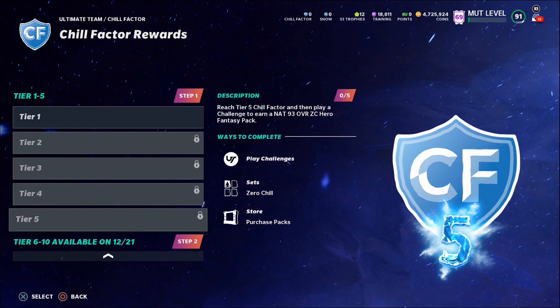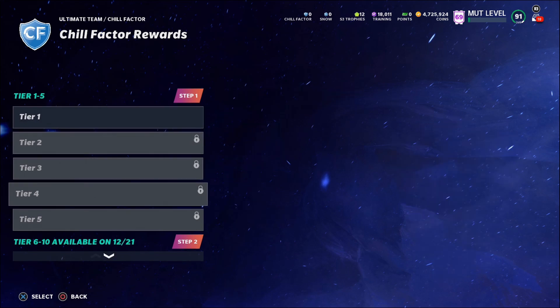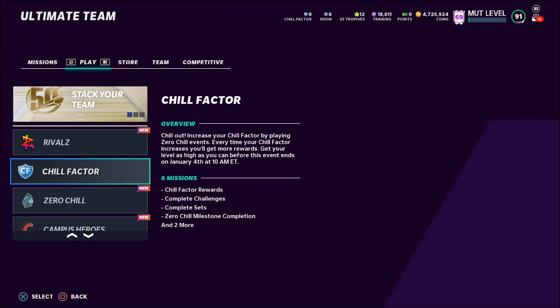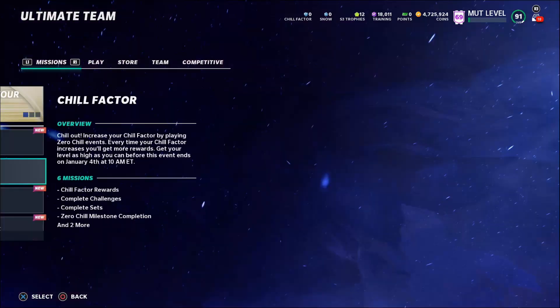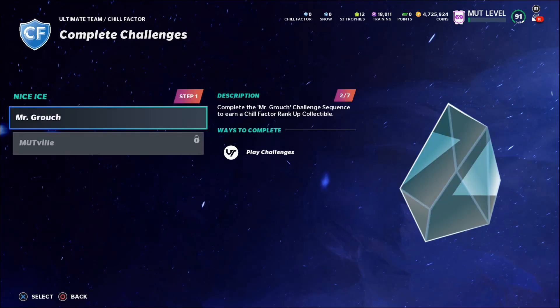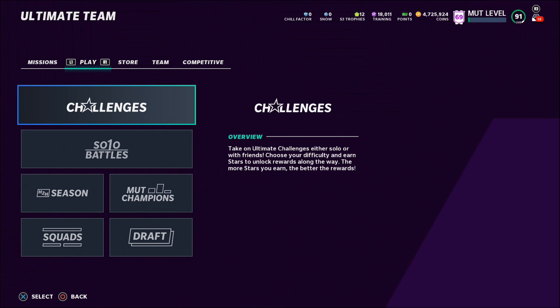Right now only five tiers are available. Tiers 6 to 10 become available on December 21st, so I'm not sure what happens if you reach tier 10 before then — maybe you'll automatically get the rewards once they go live. You guys definitely want to complete all these missions and get to tier 20. It's pretty easy: 10 tiers from objectives, and the rest from challenges. This is only part one of the promo, with more parts coming later.